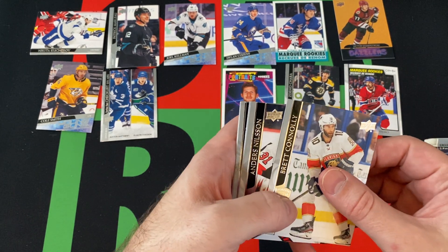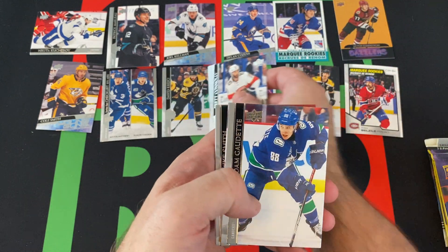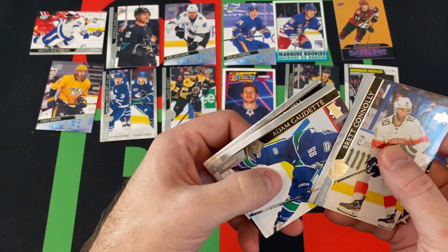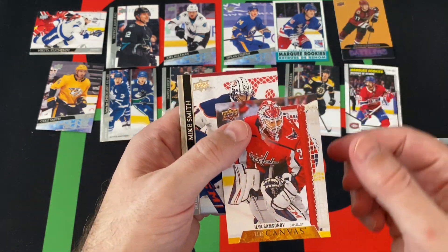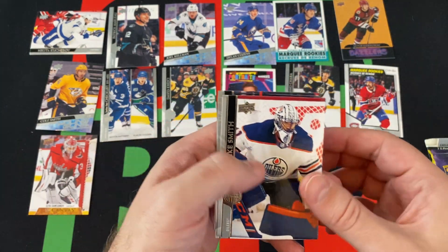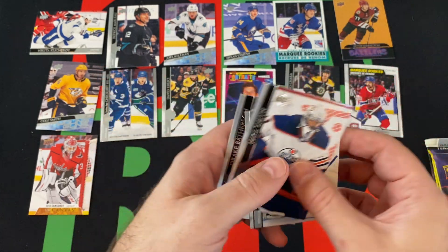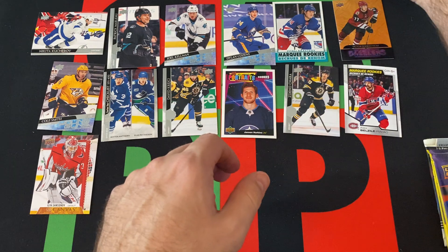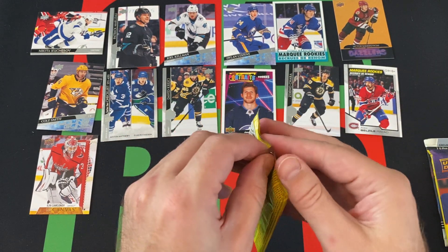Brent Connelly, Andreas Nielsen, David Krejci — I gotta put my glasses down — Adam Gaudette, and a canvas card. Ilya Samsonov, Mike Smith, Frederik Andersen, and Drake Batherson round things out. Two more regular packs and then we still have that glossy pack.